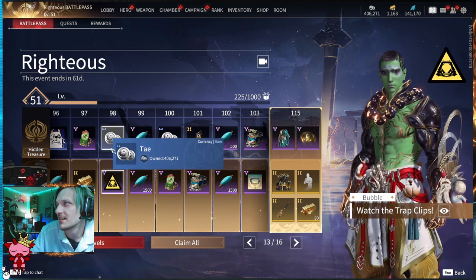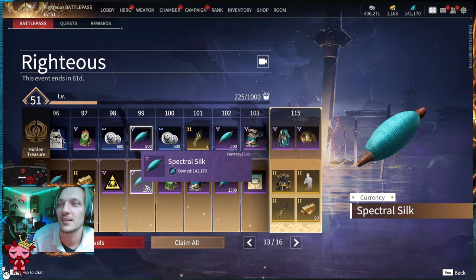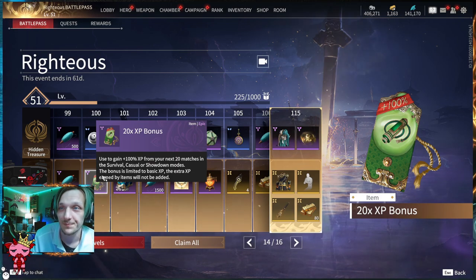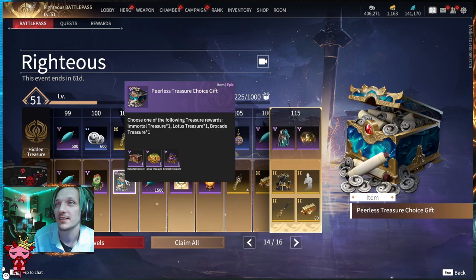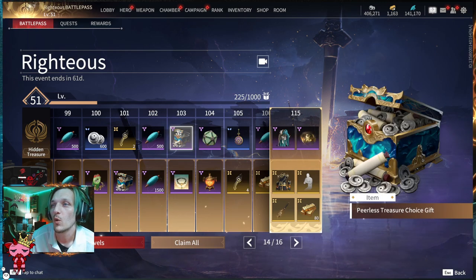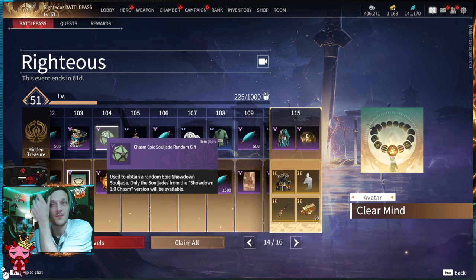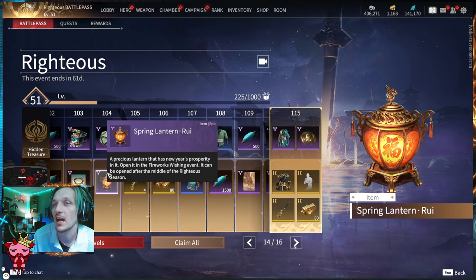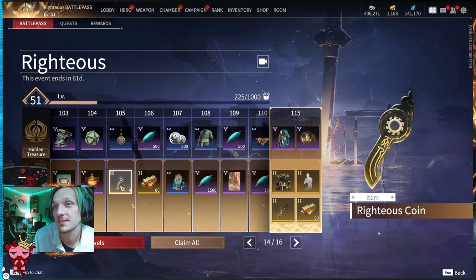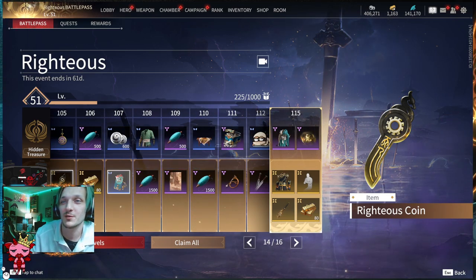Tier ninety-eight: 600 Tay up top and a Watch the Trap Clips bubble below — caution! Tier ninety-nine: 500 Spectral Silk up top and 1500 below. Tier one hundred: 600 Tay and a 20x XP bonus item. Tier one hundred one: two Righteous Coins and a Peerless Treasure Choice Gift. Tier one hundred two: 500 Spectral Silk and 1500 below. Tier one hundred three: a Peerless Treasure Choice Gift and the Clear Mind avatar featuring cool beads from TNI. Tier one hundred four: a Chasm Epic Soul Jade Random Gift and a Spring Lantern.